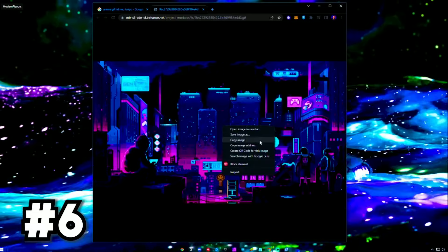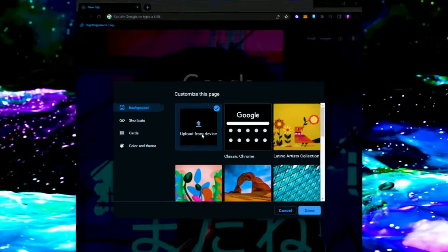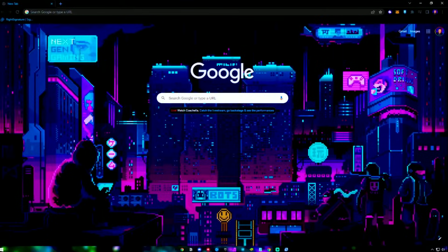Go to Google and snag a GIF that you really like. Then open a new tab in Chrome, click the pencil icon in the bottom right, then click 'upload from device.' Now you can change your Chrome background to look way better. Please try to have some self-control with this tip.